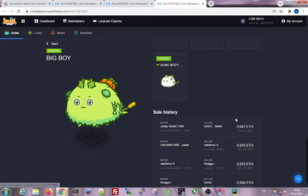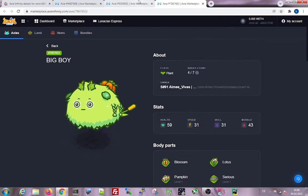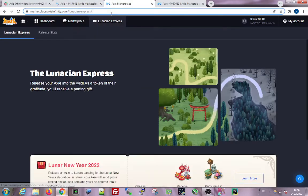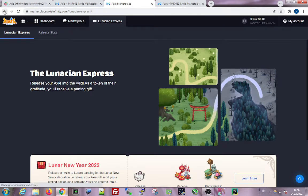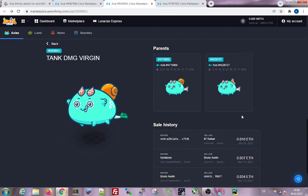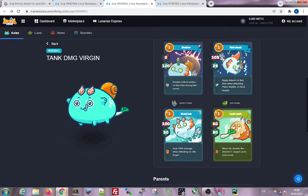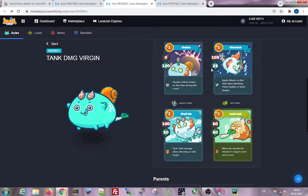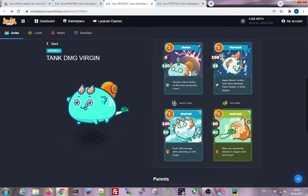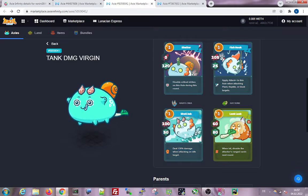I actually bought this one in January and it wasn't so cheap. The tank is okay. I bought this tank from the floor for 0.016 ETH on January 24th. It has shelter, so it's a good mid-laner to protect the beast in the back. It has fish hook to increase attack, and if there's an idle target it's very hard to beat — it has a lot of shield, so it's quite tanky.